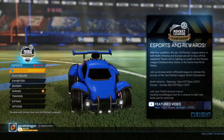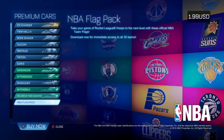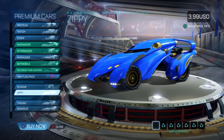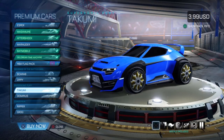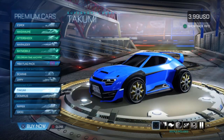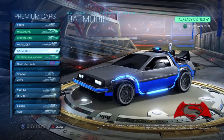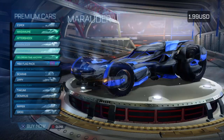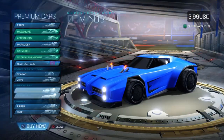So I go into the showroom, because I know I did buy them before. I go all the way down to the Takumi, the Dominus, and the Super Sonic Fury. And what I realized is that it says I haven't bought them yet. It says I bought the Batmobile, the DeLorean Time Machine, the F-Shock, and the Master Mooney — but I know I bought the Takumi and Dominus.